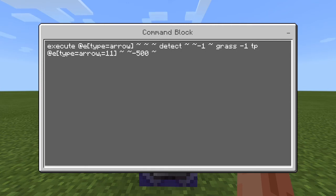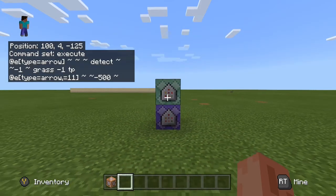The completed second command should read: execute @e[type=arrow] ~ ~ ~ detect ~ ~-1 ~ grass -1 tp @e[type=arrow] ~ ~ -500 ~. Make sure there are no extra spaces anywhere and it matches exactly what I've shown.